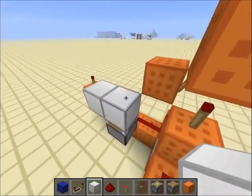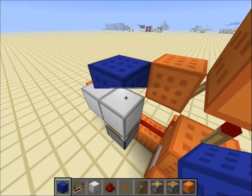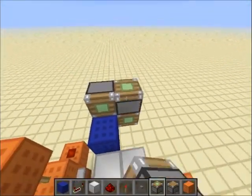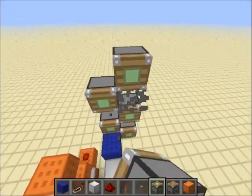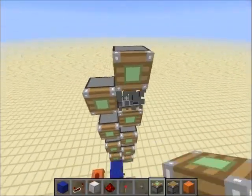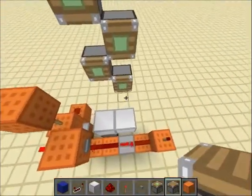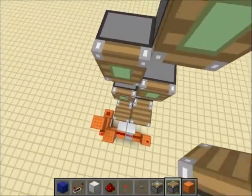Now let's do the blue circuit, which is the control. Do something like this — you can cut this block — and then put sticky pistons in front of you diagonally to each other. You can make it as high as you want with lots of sticky pistons. Erase two blocks and then put normal pistons facing up in front of the sticky pistons.